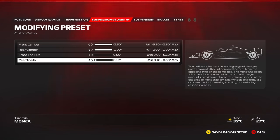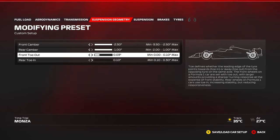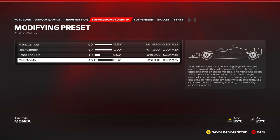If you exaggerate rear toe, you get a very stable car but probably lose four or five tenths of pace. So start with minimum rear toe. Some people try three or four clicks together — front toe higher for more turn-in, rear toe higher for stability. It can work, so definitely try it out.